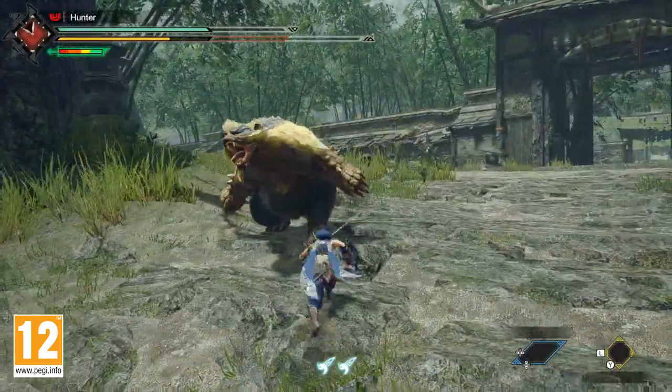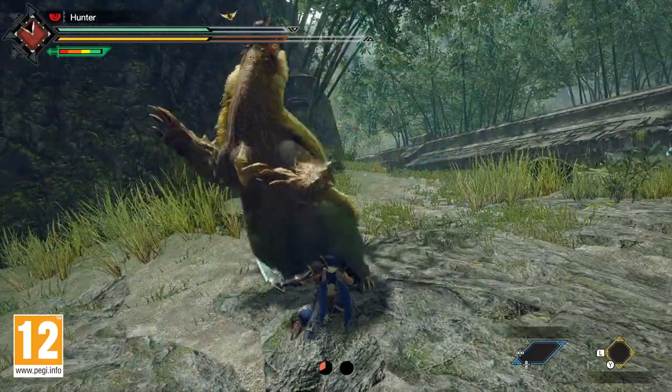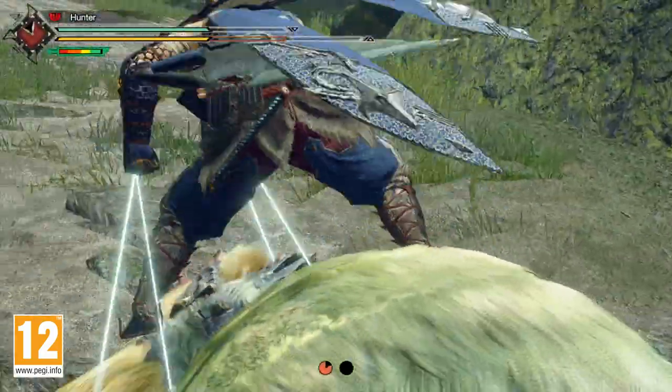Now, before you can ride any monster, you will have to bring it down to a susceptible condition where you can latch on Ironbind Silk and take command. This is called a mountable state.